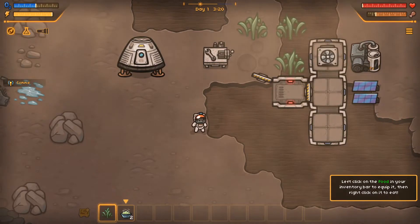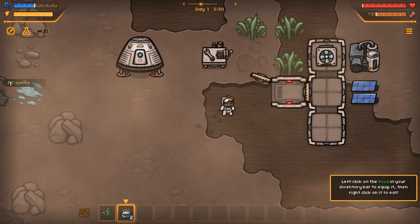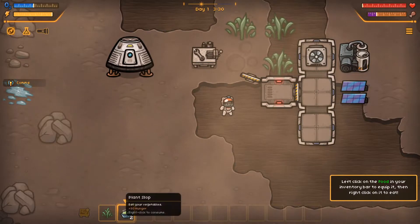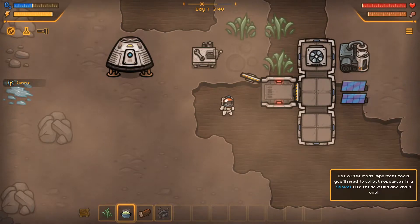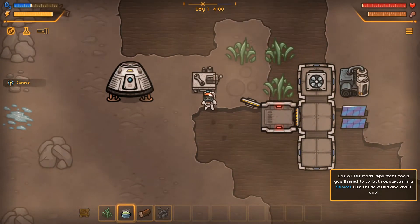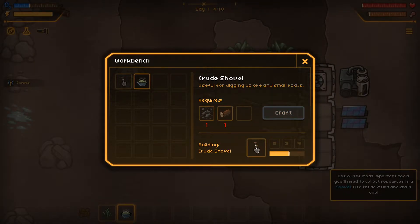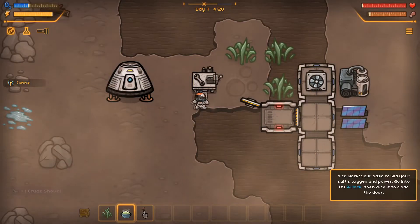Left click on the food in your inventory bar to equip it, then right click to eat. Well, I don't need to eat it just yet. Oh, I think I have to. One of the most important tools you'll need to collect resources is a shovel. Use these items and craft one - it's literally giving me some stuff. So it's one scrap metal, one wood. And then I can build myself a little shovel.